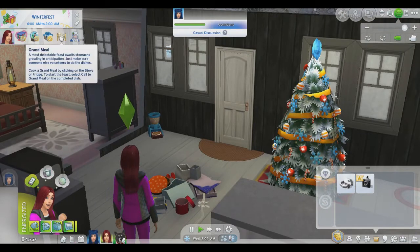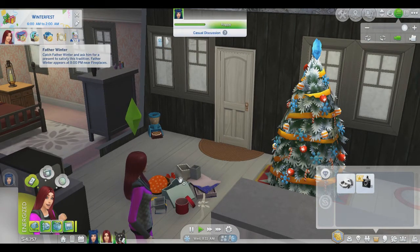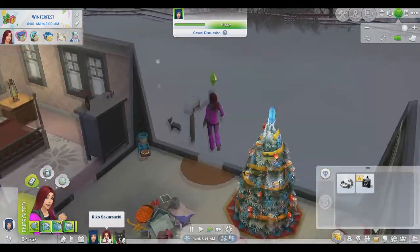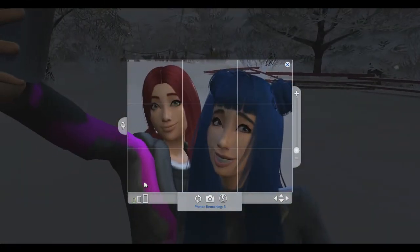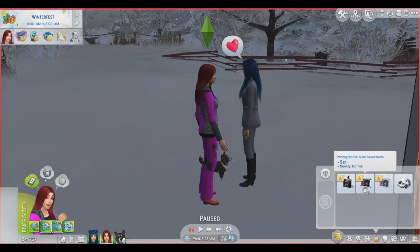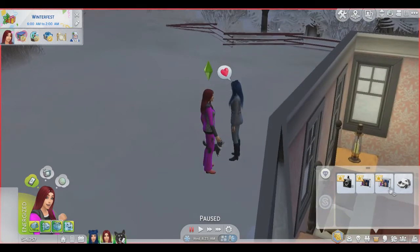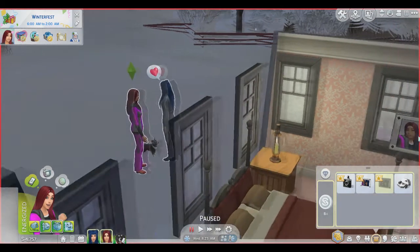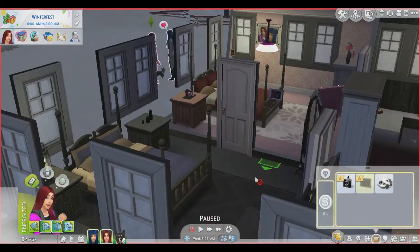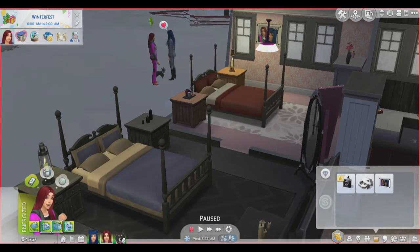So now what do we have to do? A grand meal and then Father Winter — whoever that is. Oh my God, are there new filters? Quality normal... poor. Well, we can sell that one. Oh, we can just frame it on the wall — holy shit, that's a big picture. That's a small one. I like the big one.